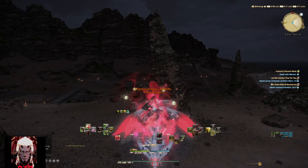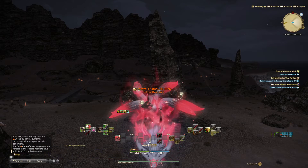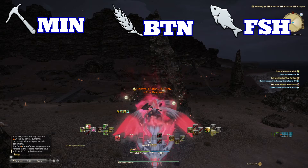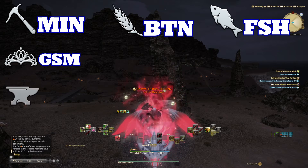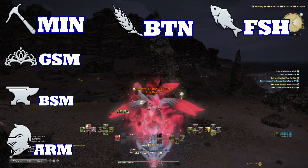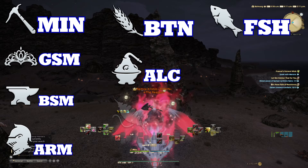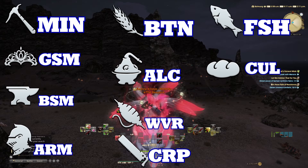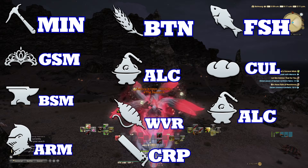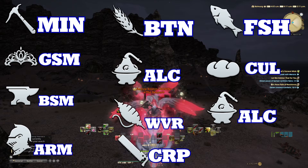Let's talk about gathering. There are three professions in this discipline: mining, botany, and fishing. Mining will primarily supply goldsmiths, blacksmiths, and armorers. Botany will go with alchemists, weavers, and carpenters. Fishing will go with culinaries and alchemists. Leatherworking is something that is supplied by all three of those professions plus some of the crafting professions.